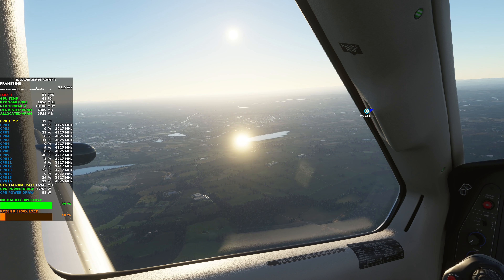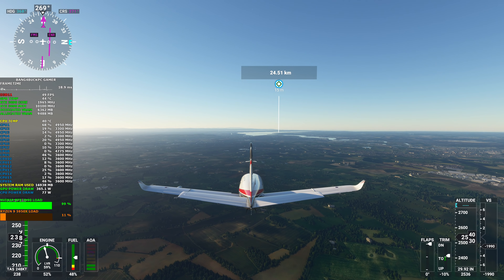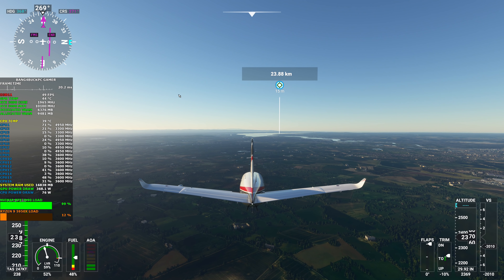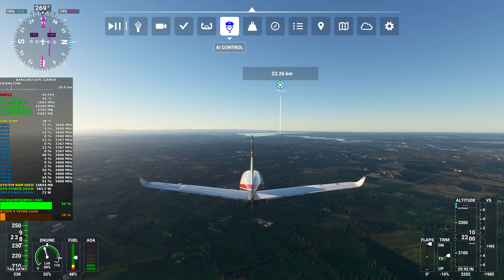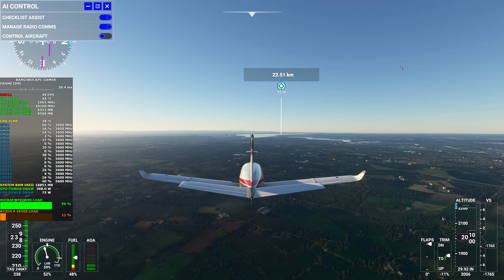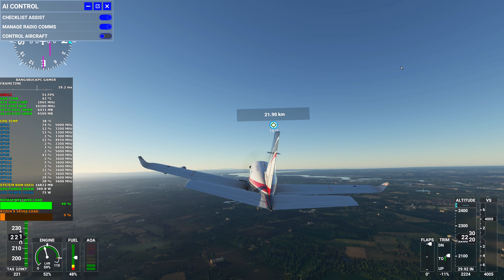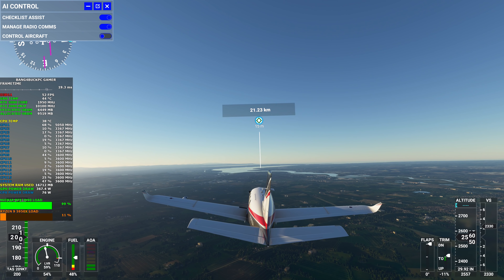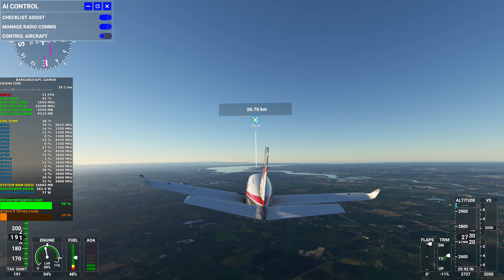Just the lighting on this game is absolutely amazing. You can see the 5950X here boosting, sometimes above 5 GHz, which is nice for me to see because I've tuned my PBO. I'll just disable AI control and take back control to get some altitude. The 5950X has been performing great since I got it — it doesn't use a lot of power. You can see 76 watts power draw here for 16 cores, which is absolutely staggering.